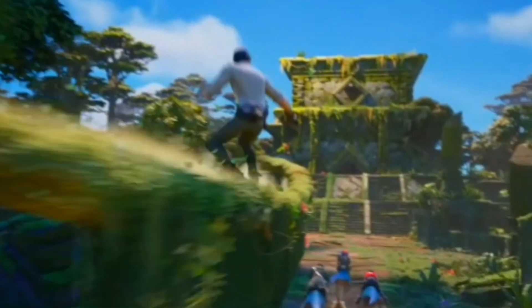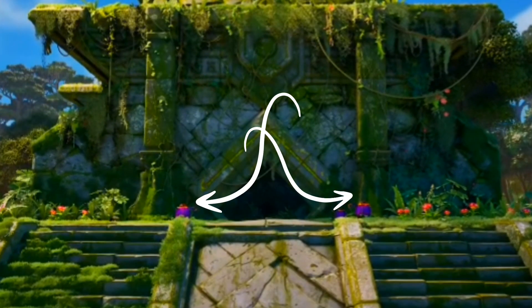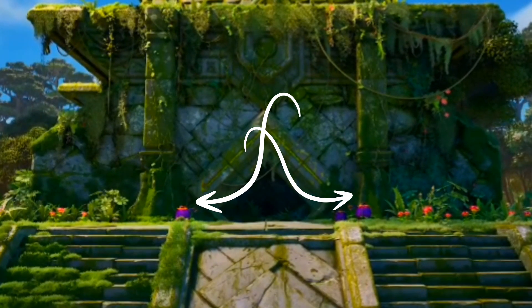So next season we're going to be able to ride vines. In this shot we basically see two things that look like plant bombs or stink bombs — if you hit them, they'll explode.